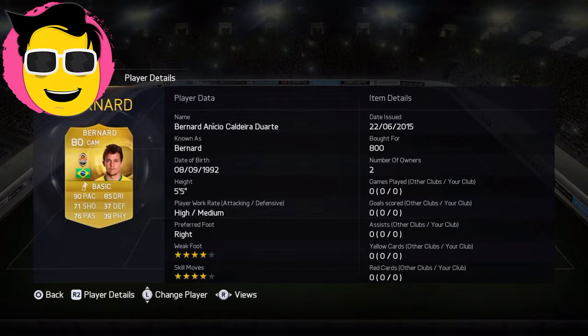In CAM we've got Bernard. 90 pace, 85 dribbling, 71 shooting, 76 passing. I've tried him in this game before — he's very good, very very quick. He's also one of the weakest players physically and that will come back to haunt me. 5-star skills, he's pretty good.